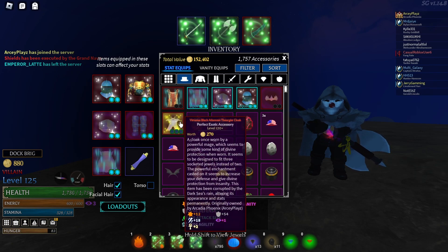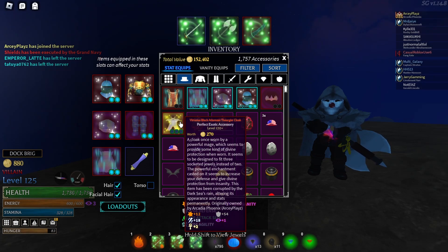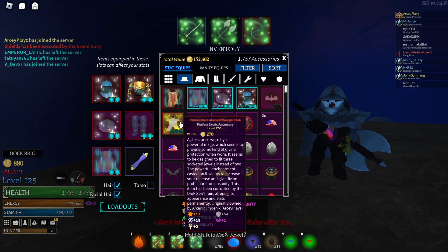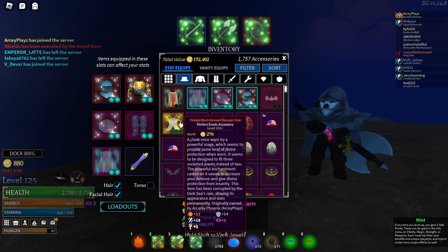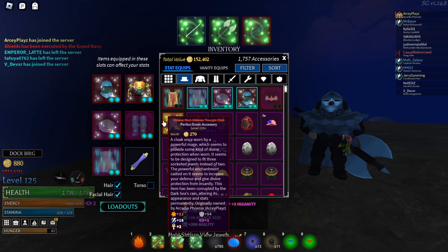So you see this item here — it's a Thurgist item with warding, two warding because it has Virtuous and Atlantean Essence on it. In the next update, this will remove the Atlantean Essence. This goes for any item that has warding and insanity — warding is prioritized, so the Atlantean Essence will be removed. Because it already has warding, Atlantean Essence will be removed whether or not it has Virtuous.